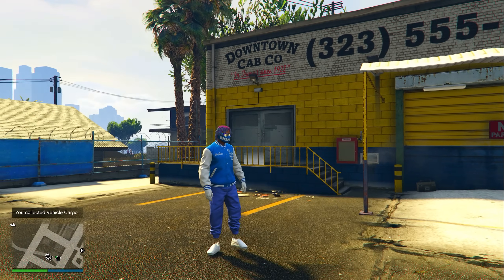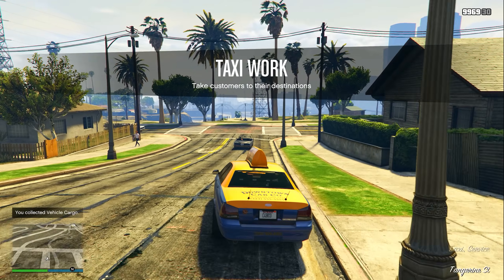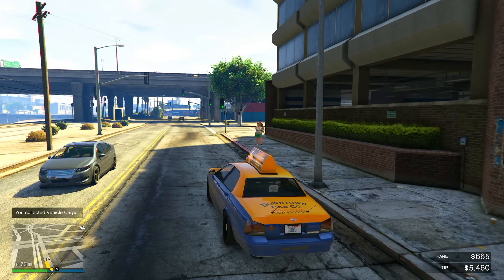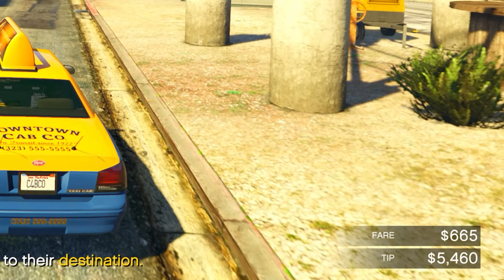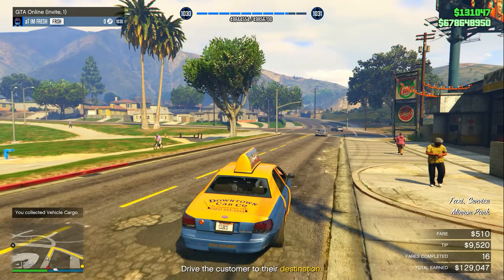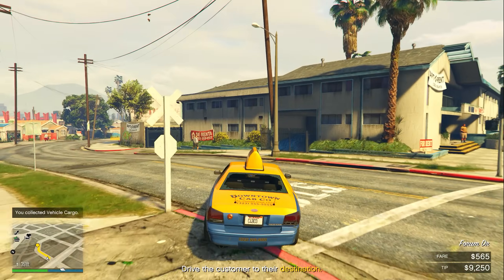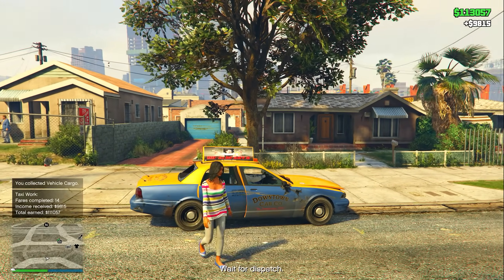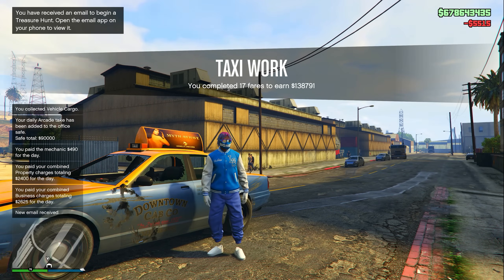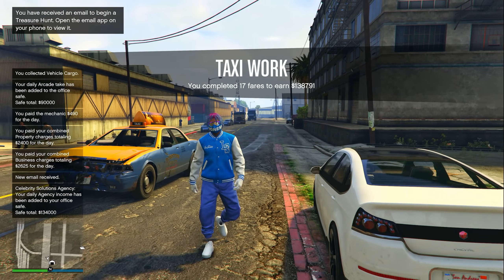This next money method is really good for beginners, but even if you're not a beginner you can still make a pretty good amount of money — I'm talking about taxi work. This week in GTA 5 Online, taxi work missions are paying five times money and RP. The first client you pick up pays around $5,000 to $6,000, but once you get to your 10th person, every single drop-off after that pays anywhere from $9,000 to $11,000, and each drop-off only takes one to two minutes. For 17 different trips, I got paid $138,000, which is definitely not bad.